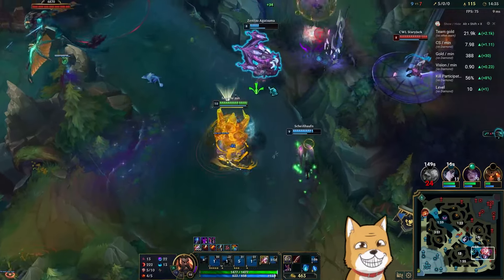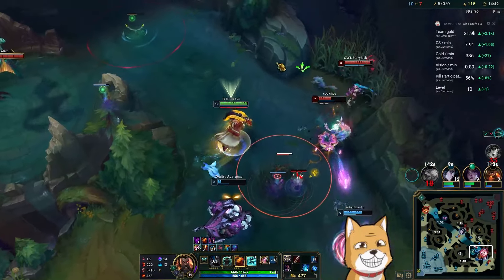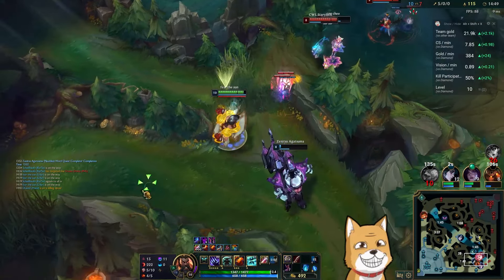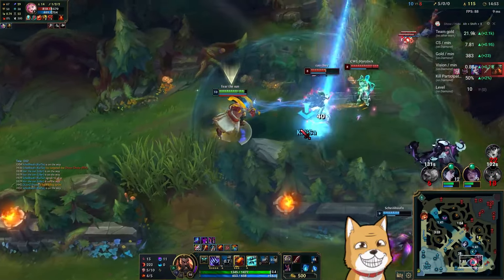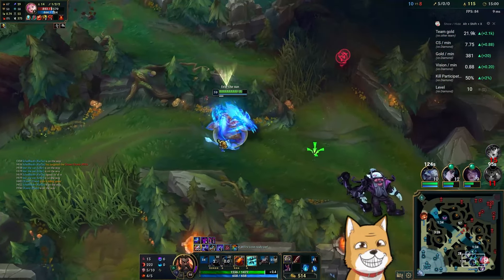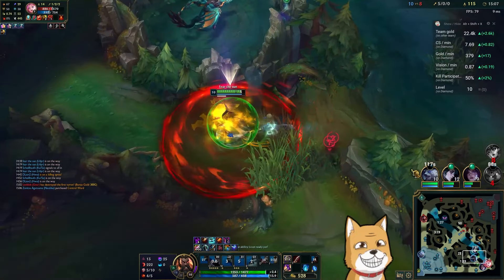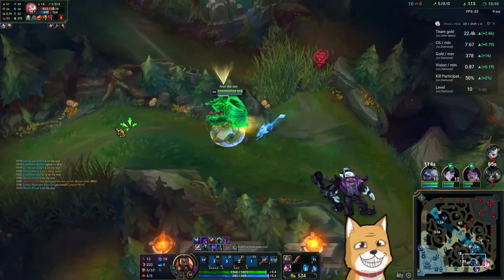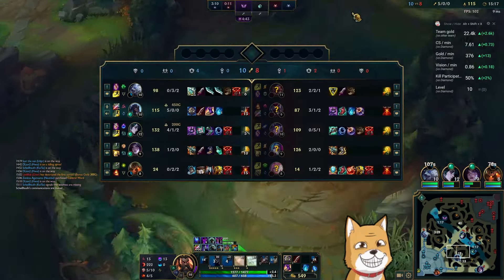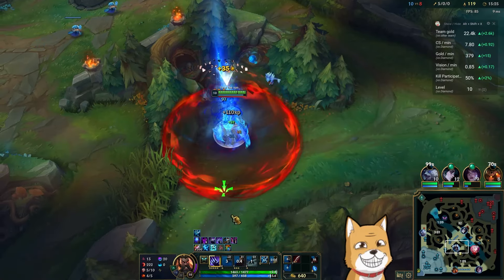Everybody's just waiting for Nautilus to do something. The exhausts are the issue. That's the thing — they know my damage, that's why they backed up, and that's why I didn't engage because they most likely still had summoners up — they would not play like this otherwise. Kaiser you did a lot there. Shoutout to my ADC for being an absolute gold.